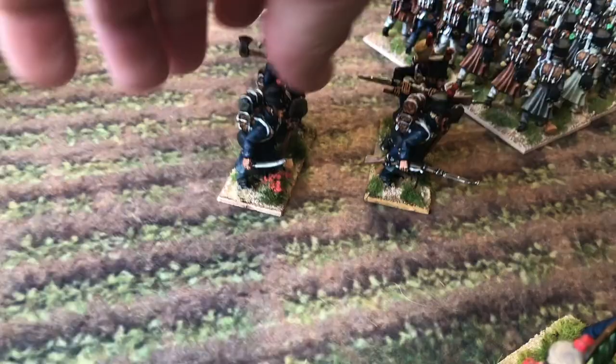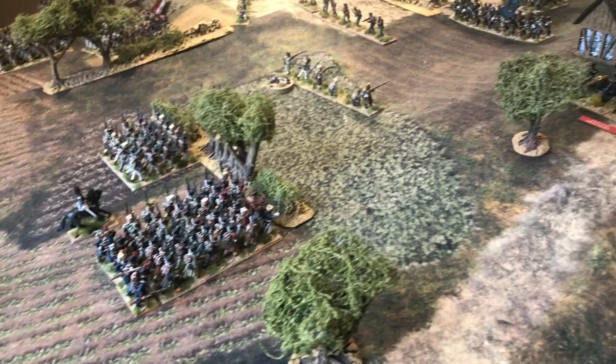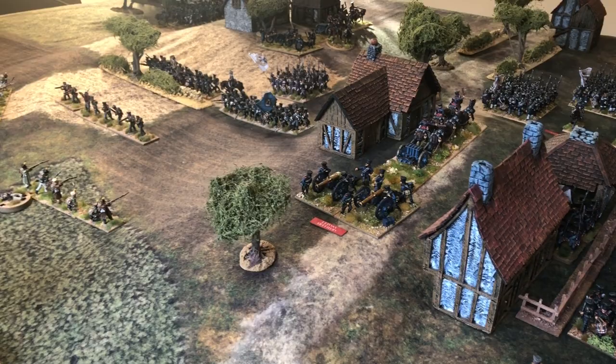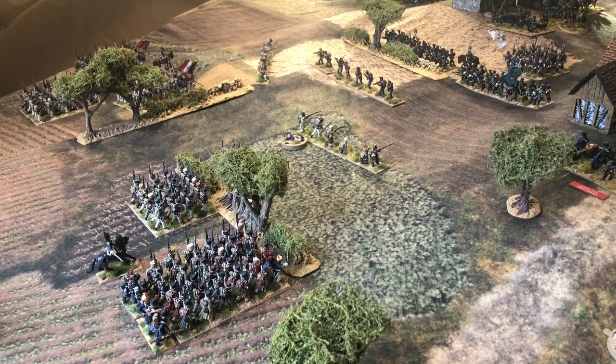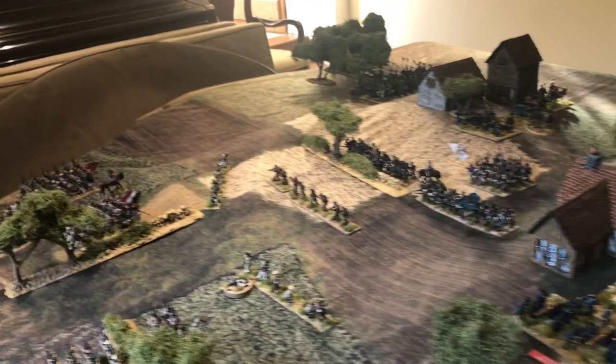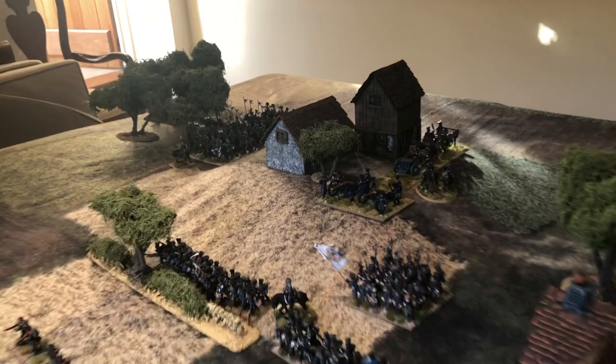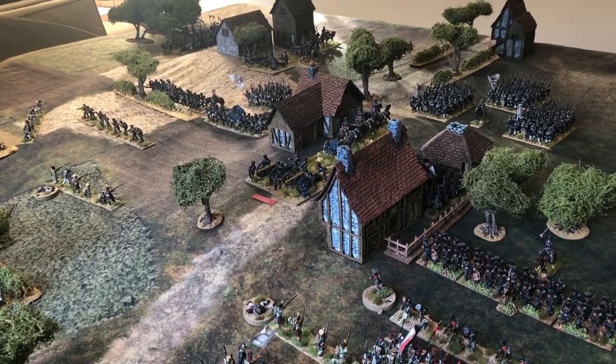The sapper unit carries axes and spades and is attached to the infantry battalion for a plus-one benefit when assaulting buildings — a house rule not in the official rules, but it adds flavour. Sappers can only be attached once per game to one battalion, and the benefit stays as long as that battalion is intact. On the far left, the French flanking manoeuvre continues, now threatened by the Landwehr Lancers moving around the village in the rear of the Prussian position.